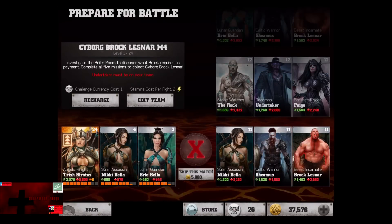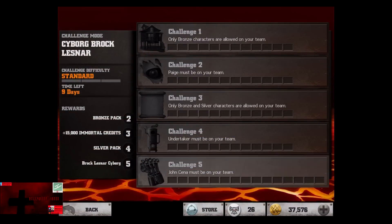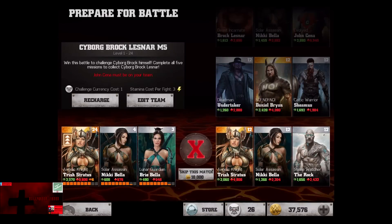Cards start off at level 11 silver and work their way up to level 22. In the fifth challenge, John Cena must be on your team. Cards start off at level 12 gold and silver and work their way up to level 24. And three salmon per fight on that.